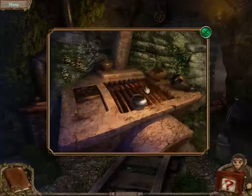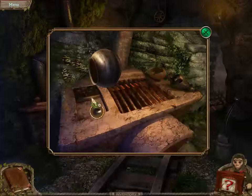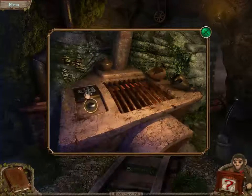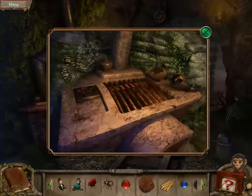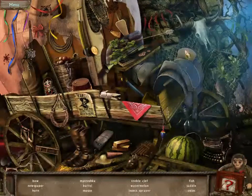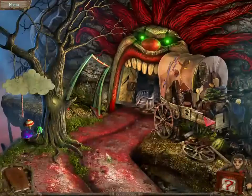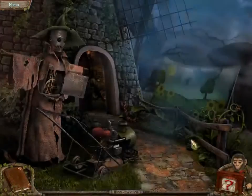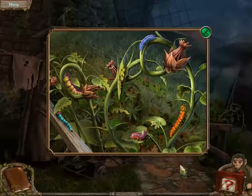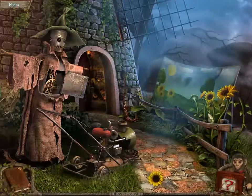Gonna melt down the tin. I have melted tin. That looks like a clover. Here we go again. There's a bow. Insect sprayer! We're gonna get rid of those caterpillars. Bam! There we go. I have a sunflower.